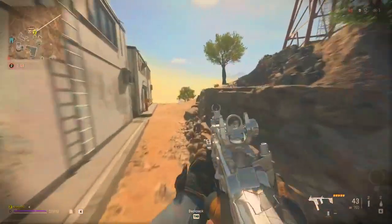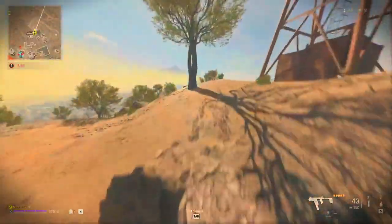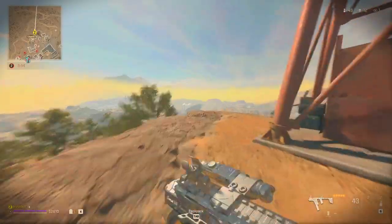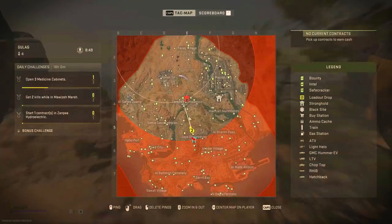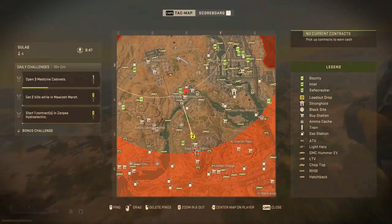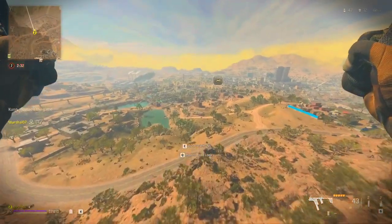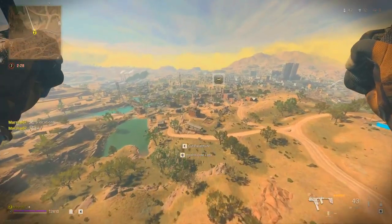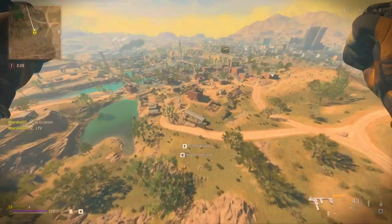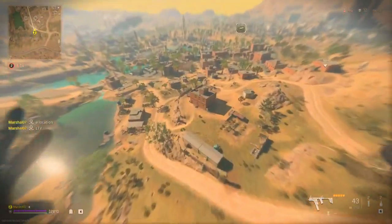So how can you unlock the TR-76 Ghast? You have two different methods. The first method is to purchase the Season 6 battle pass and reach tier 76. This method requires payment — you have to pay for the Season 6 battle pass and reach tier 76.